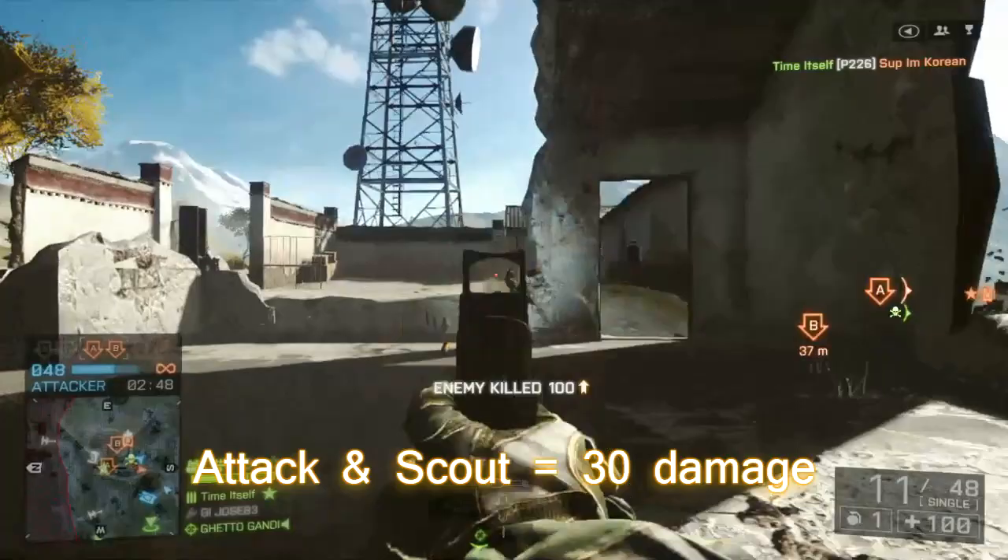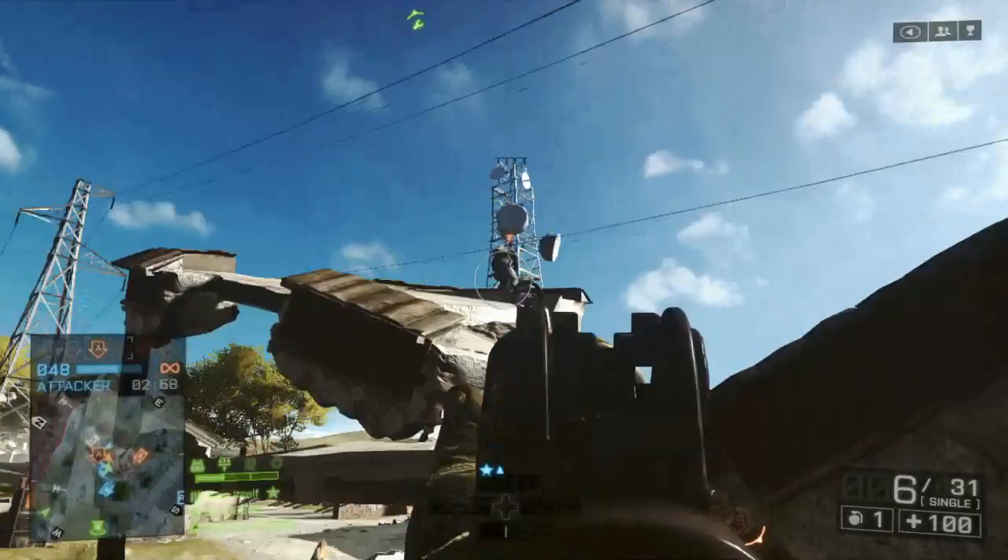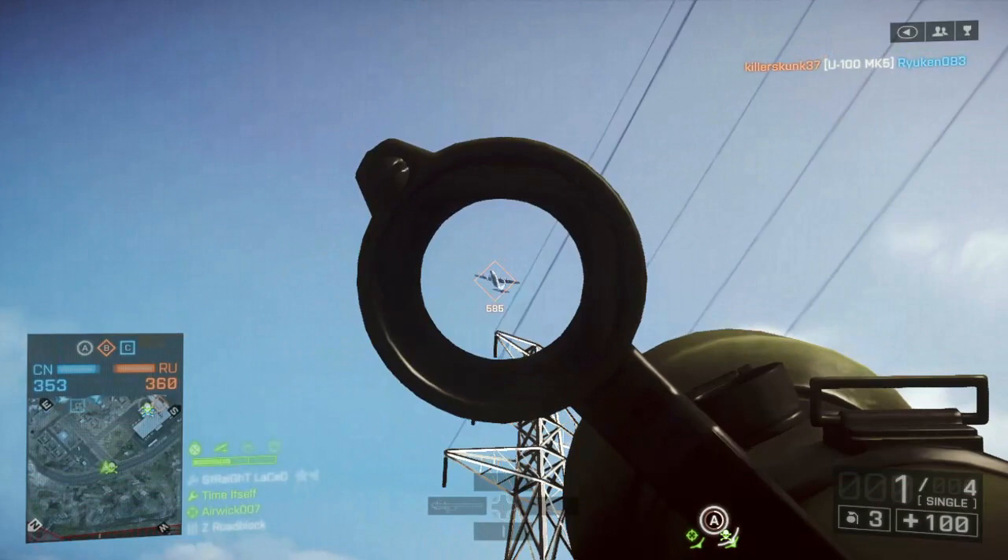Now for the differences. Lock-on range: the Stinger is 350 meters, the IGLA is 450. On the large maps of Battlefield 4, you'll often notice that the helicopter is more than 350 meters away, so the IGLA is going to have a better shot at getting that lock-on. The IGLA also accelerates faster than the Stinger and has a higher top speed.